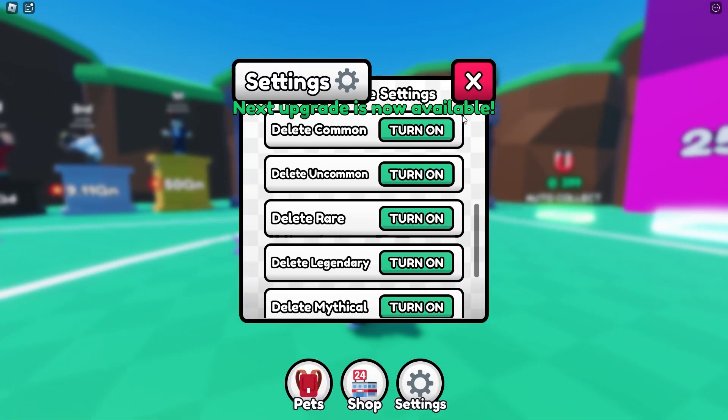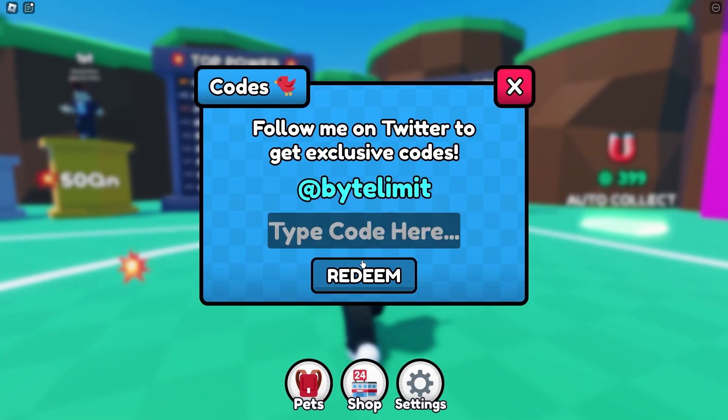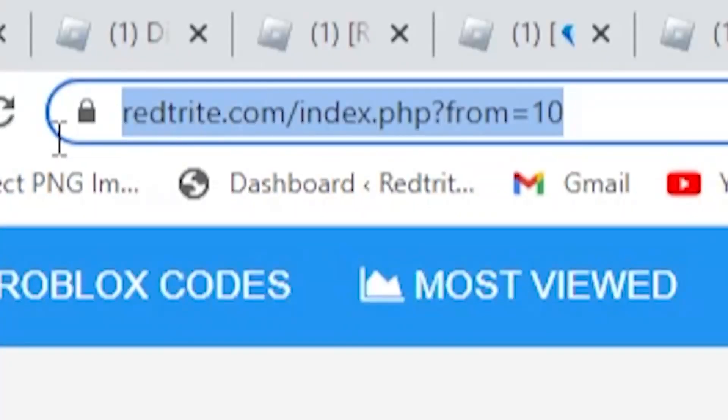Let me show you how you can redeem codes in the game — just follow me. I believe they are over here somewhere on the shop. Yes, over here, down below — press here to redeem, and here you can enter them.